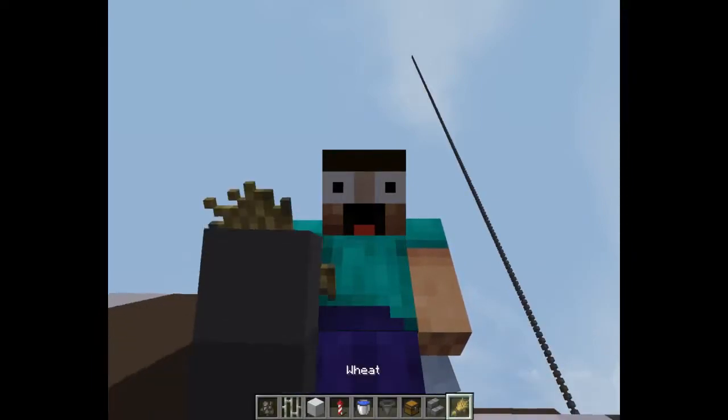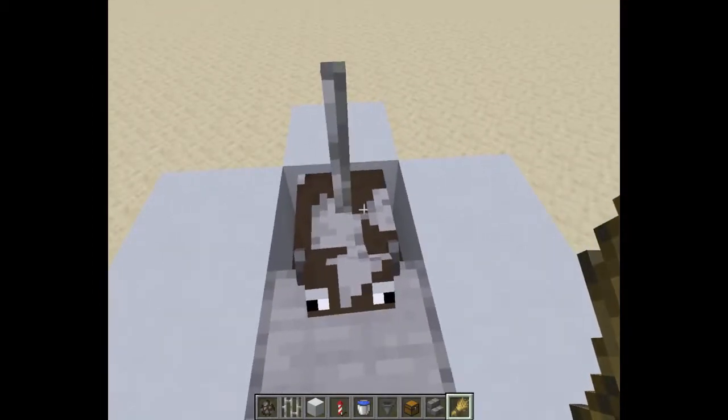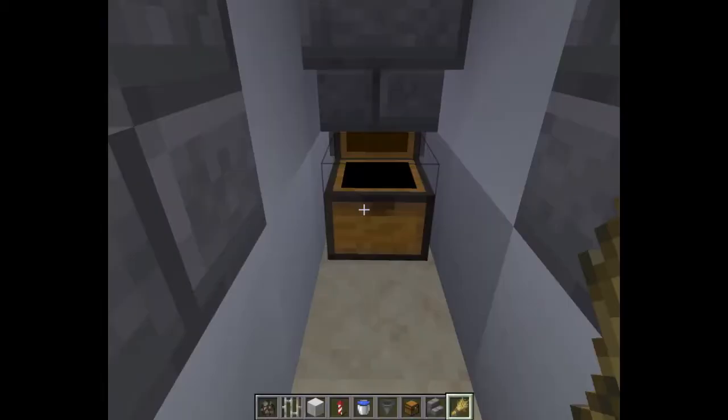Hey guys, it's Mimotable here and welcome back to another episode of the Red Sun Advent Calendar. Today is day 20 and I'm going to show you how you can make this really cool cow farm. As you can see, I currently have nothing inside of the chest.